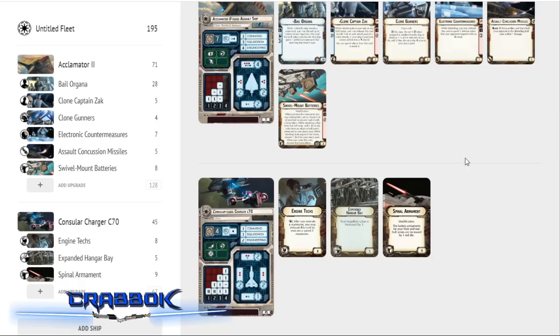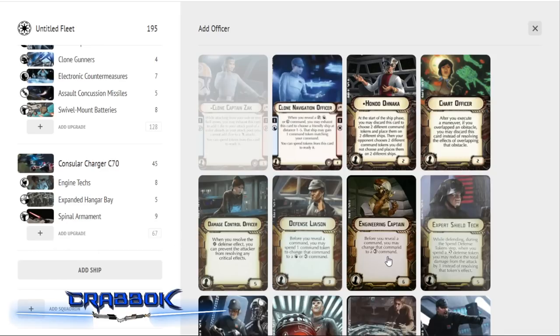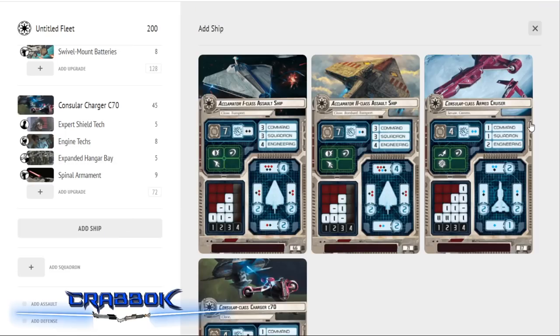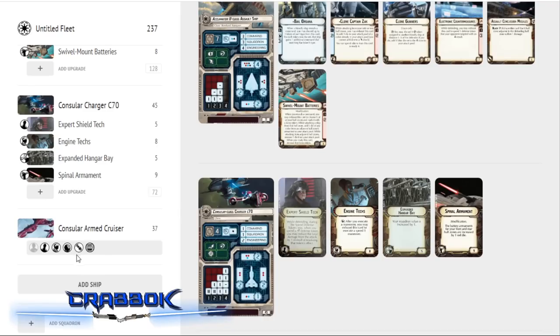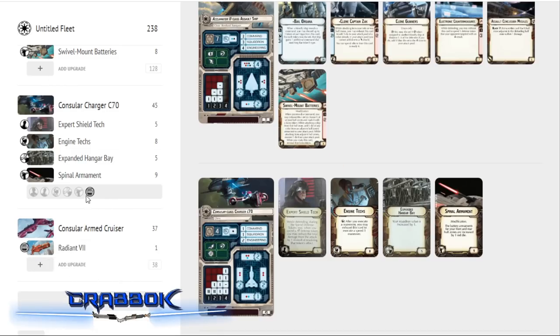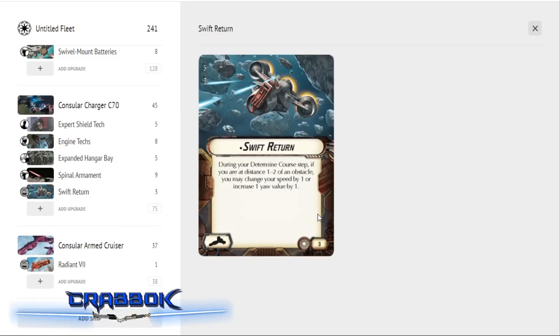This one will want to nav a little more as well. For defense, since I only have three ships, I'm putting Expert Shield Tech on here — I don't have Obi-Wan, so I want a little more out of the shields when they're finally down. The Charger C70 is also going to run the Swift Return title, which combined with Engine Techs gives it extra maneuverability to weave in and out of obstacles and keep its front pointed at the enemies.